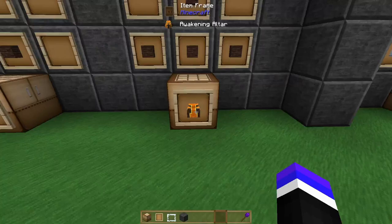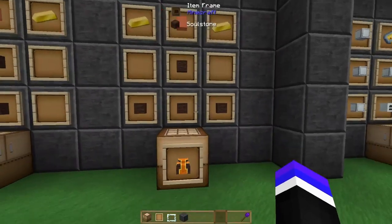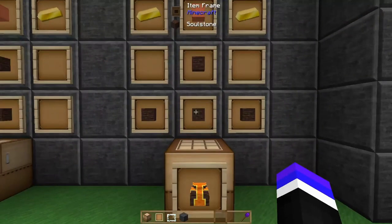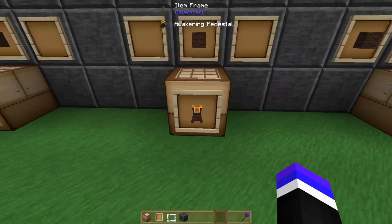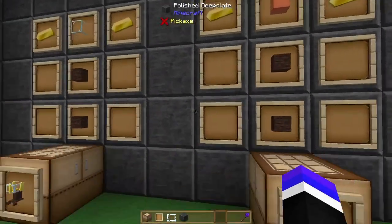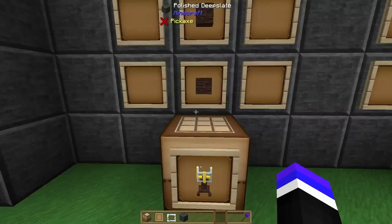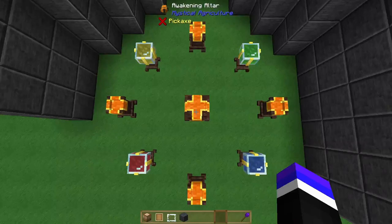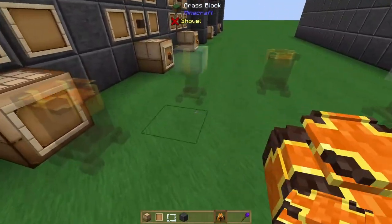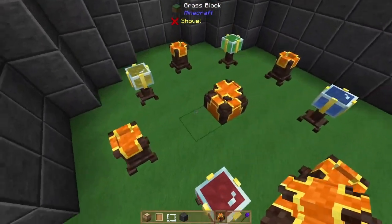Next up is the awakening altar — I'll refresh your memory as it's pertinent to what we're about to discuss. The awakening altar takes four soul stone, two gold, and an orange wool. You'll need four awakening pedestals, which take two soul stone, two gold, and an orange wool. Then you'll need four essence vessels, which take two soul stone, two gold, and a piece of glass. When you place this, it will show you where to place the items — the vessels cannot be in the cardinal directions, they have to be in the corners.